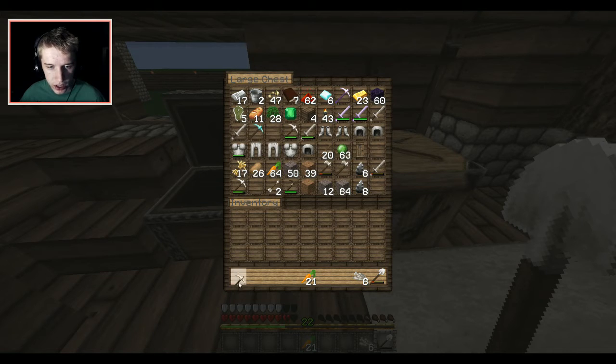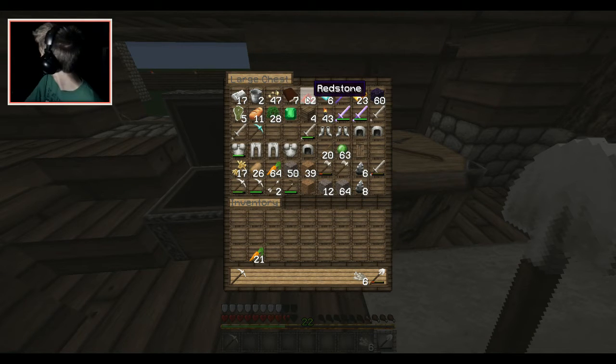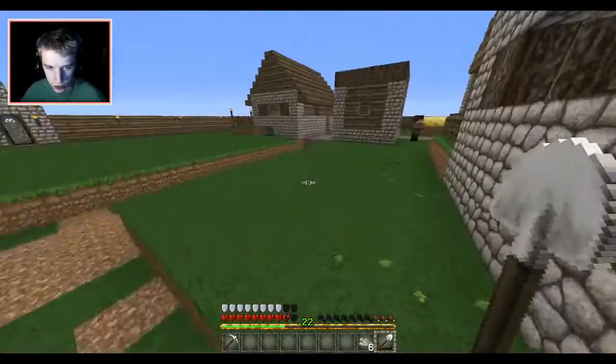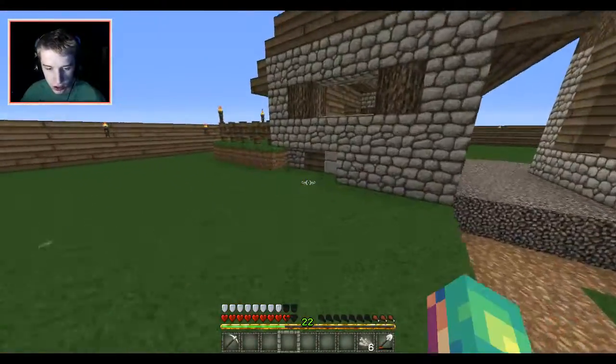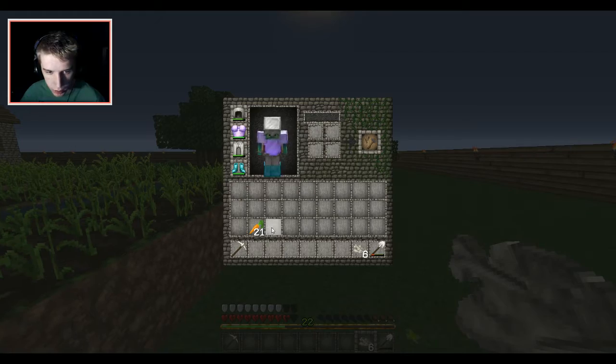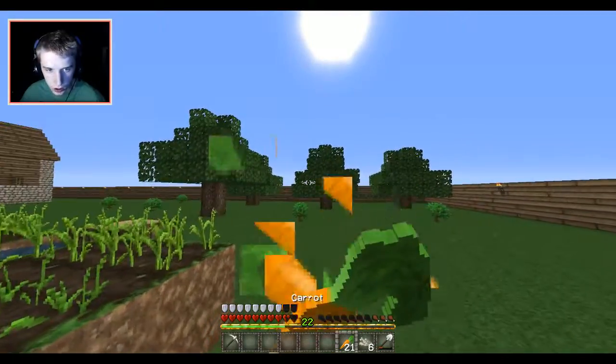That idea is a cobblestone generator, because we have no source of cobblestone except for what's already on our buildings, and I don't want to take all of that. So we're going to build a cobblestone generator. But first, I want to go see what bone meal does on trees — I heard it makes them grow faster and I've never actually tried it out. Let's eat real quick and then go test it.